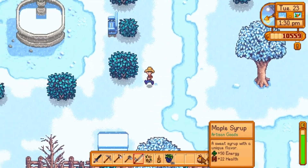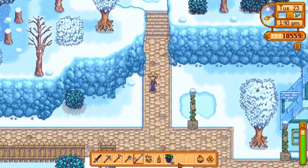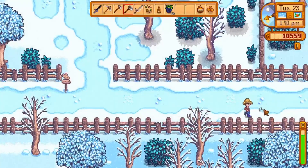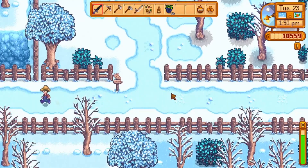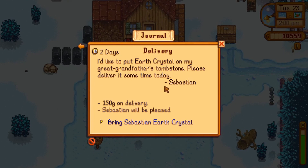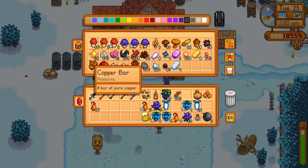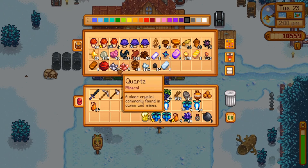We'll do the maple syrup stuff last because I really want to get to Robin first. Hoping that she's not at aerobics right now — I think it's technically aerobics. What do we need? We need an earth crystal for Sebastian and all that wood. Pretty sure we don't have to bring any stone but I'll bring it just in case.